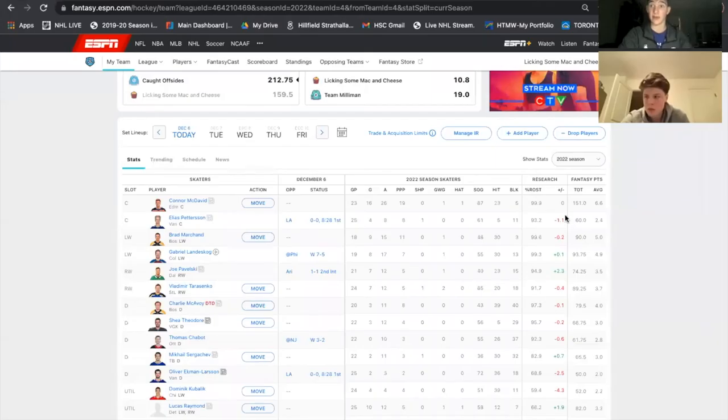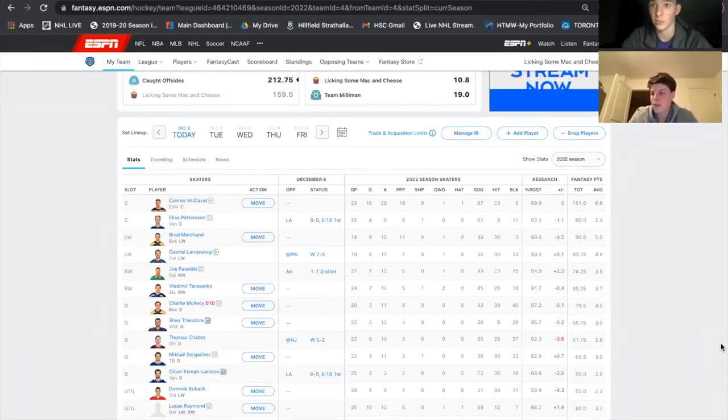So let me share my screen really quickly — we're going to look at my team for now. The main things to remember when you're trading are what's called buy low and sell high. The main point when you want to trade for a player is after they've been doing poorly for a while. The main point when you want to sell or trade away a player is when they've been playing very well. These are the ground rules when you're trading players throughout your fantasy year.